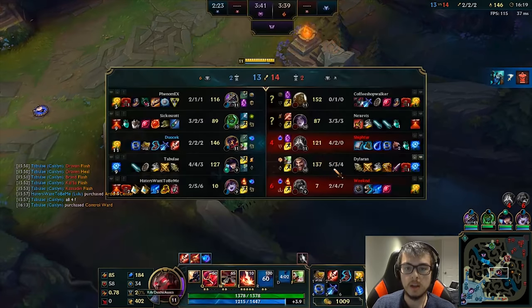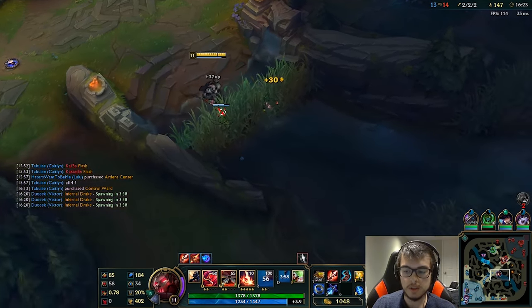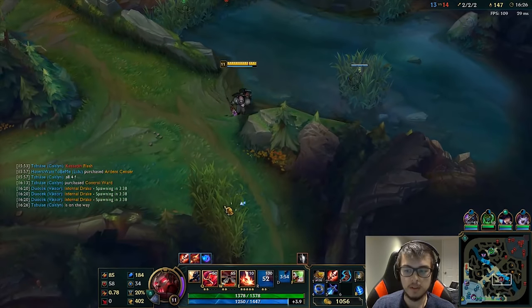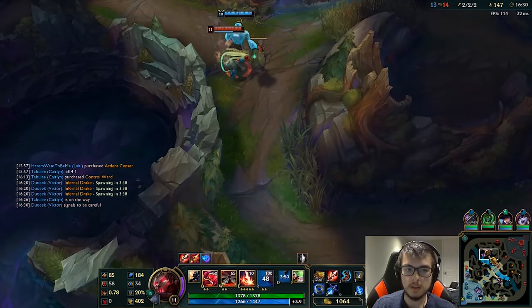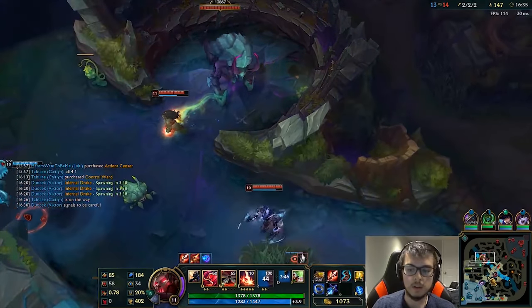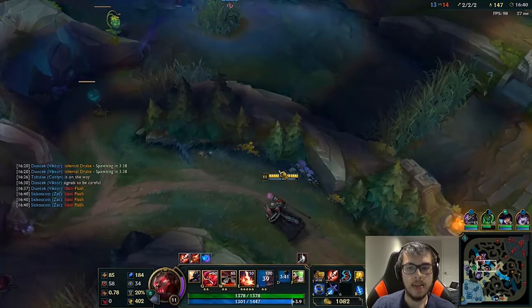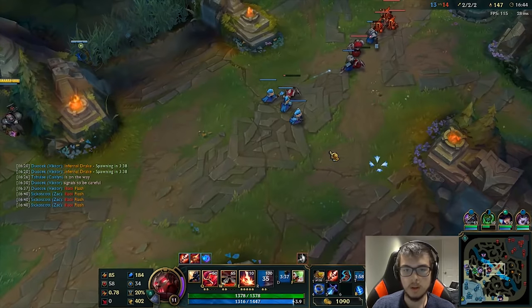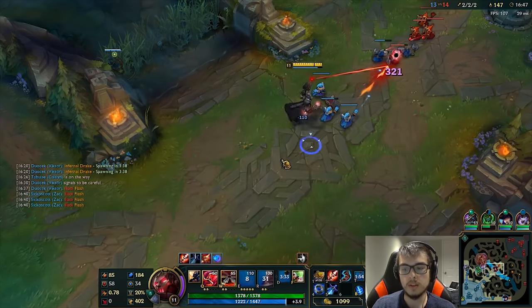I'm going to kill this pink ward. The next dragon is Infernal so we have to be really prepared for that — Infernal Drakes are extremely important. I'm going to clear any pinks that I can find. Nasus should not be fighting there — he just needs to get out of here. If he gets out, we're good. Now that's really good for the future. They're probably going to get Rift Herald — we can't really contest it because everyone's there.